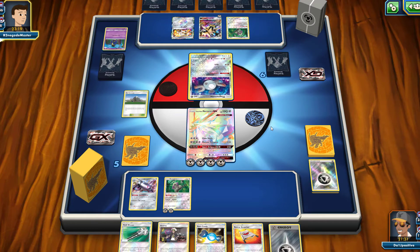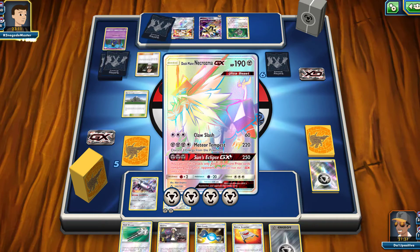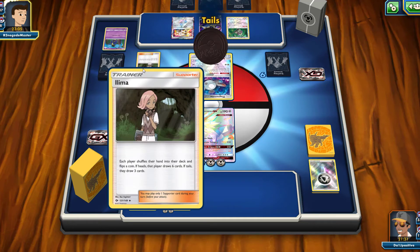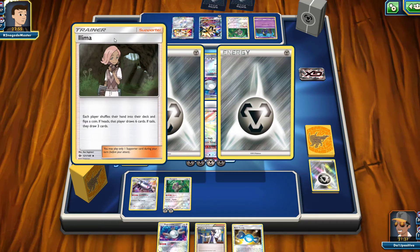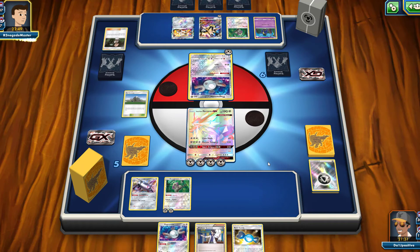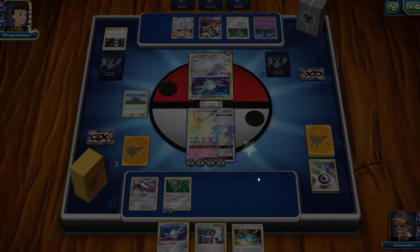Things are looking great with Dusk Mane Necrozma GX — we can now use Meteor Tempest, which does 220 damage but requires discarding three energies, or use our GX attack. They play Elm, which makes each player shuffle their hand into their deck and flip a coin — heads draws six cards, tails draws three. We both get tails, so we both draw three cards. I lose my Guzma but draw a Sycamore, which is decent.